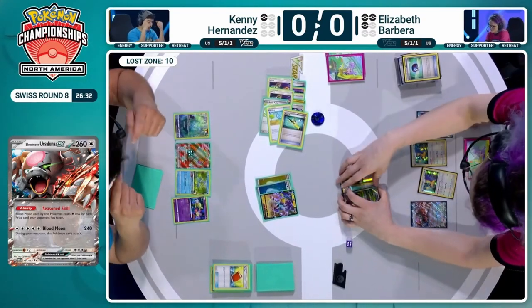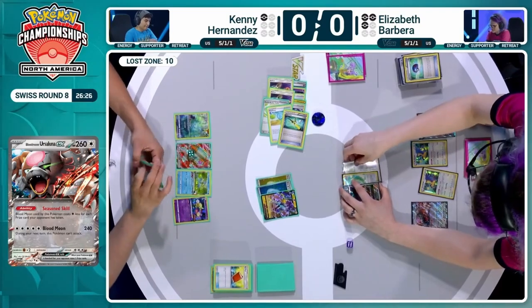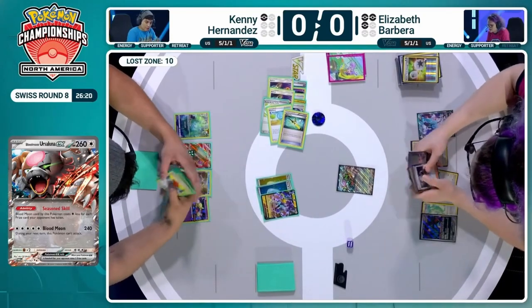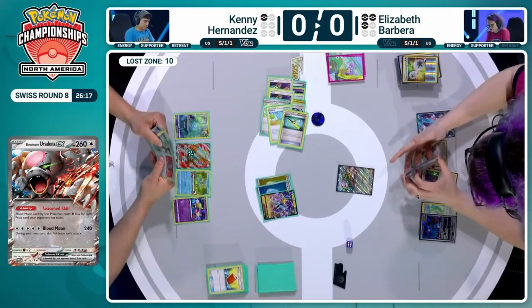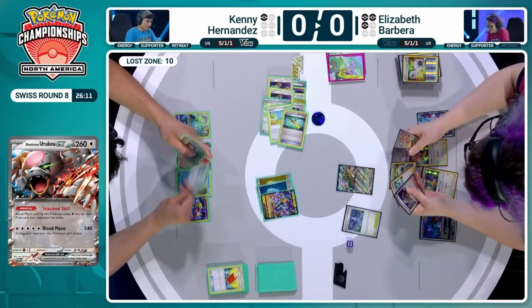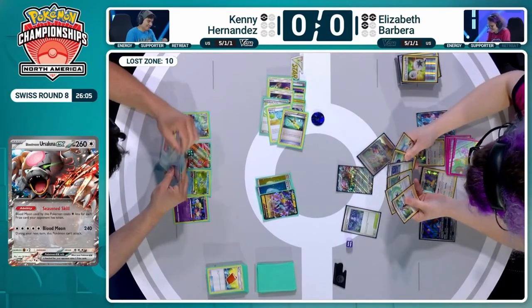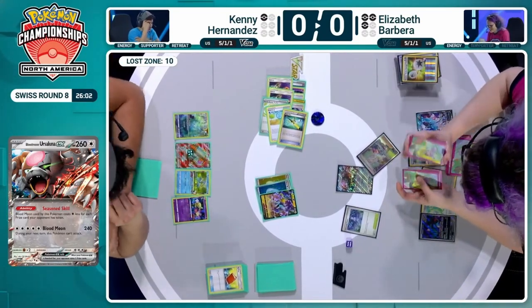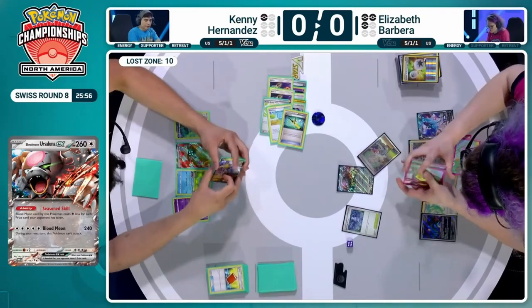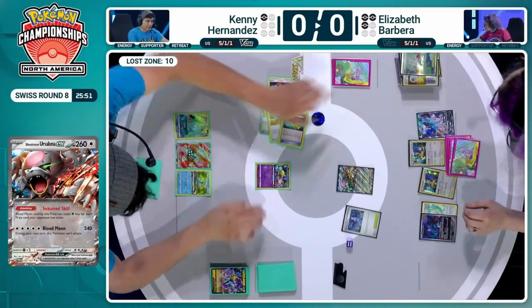Does she Boss's Orders a Comfey here instead? No, you can't — you have to deal with this Raikou. You have too few hit points. The KO is on the board — this is easy. You don't need any energy on the Blood Moon Ursuluna — it's not like the radiant Charizard where you have to have energy on it. This is completely free with Kenny having taken five prizes. But you cannot use it two turns in a row. So it might come down to whether there's any Jet Energy prized — if Elizabeth can take some from prize cards, that could change the situation.